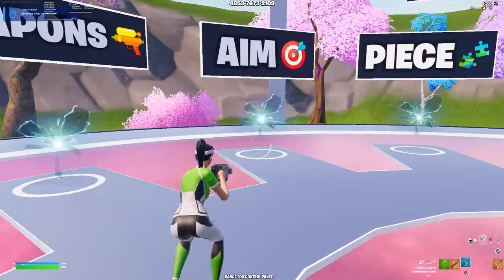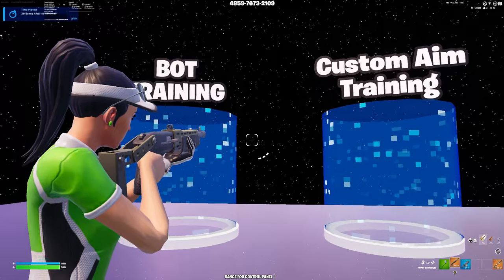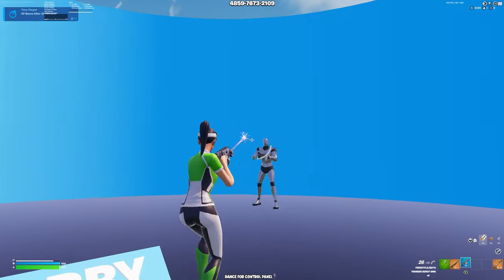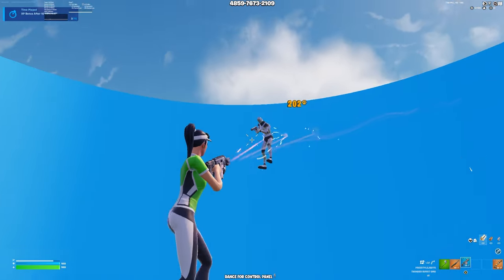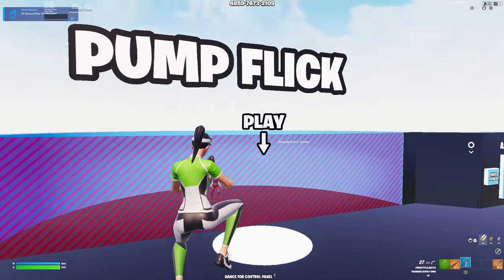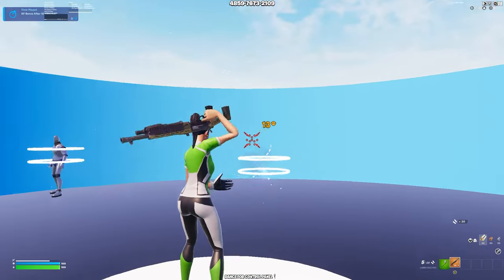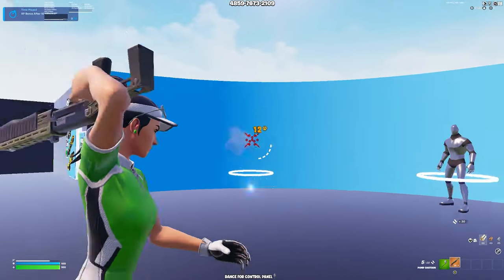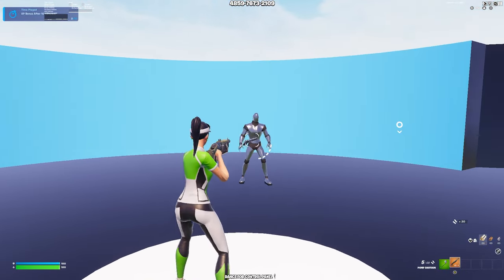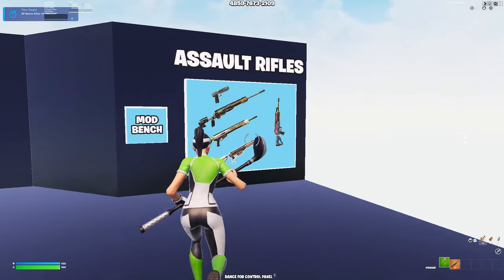After you choose your guns, go into the rift and then go to the next section. We're going left to right — bot training and custom aim training. Let's go to bot. It has a tracking mode where a bot just goes around you and you track it. Then there's pump flick — turn it on so you don't waste time. Bots will spawn around you and your goal is to shoot them, then another one spawns. Just keep going.